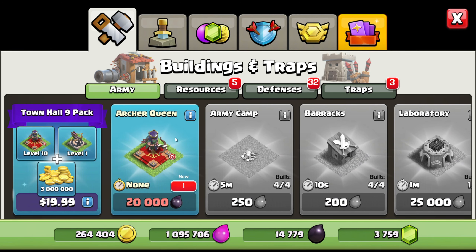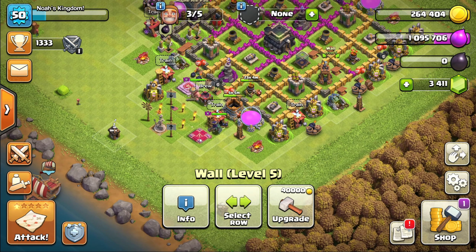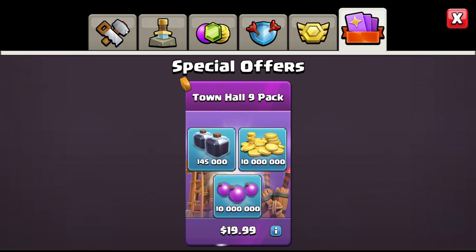We can finally get the Archer Queen. It's like another really powerful archer, and basically I think everyone's saying that the Archer Queen is like the best queen character you can use for battling. So I hope I can manage to get it. I had to spend my gems in order to get this — didn't want to wait that long for getting my dark elixir done. At least we got the Archer Queen, that's all that matters.